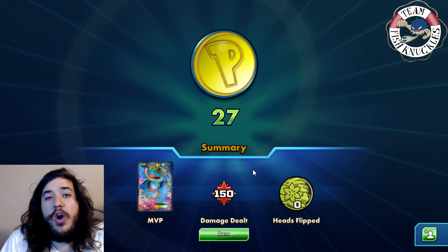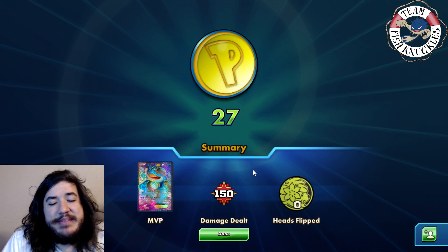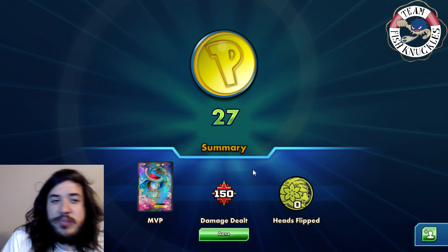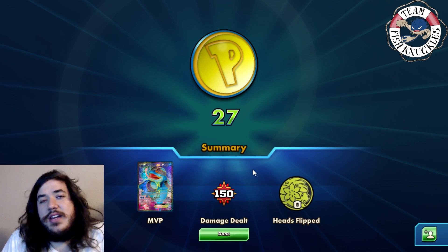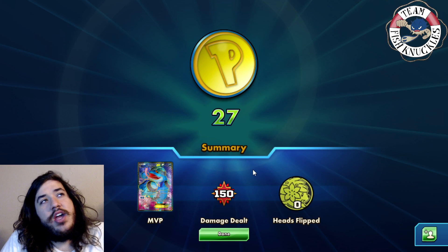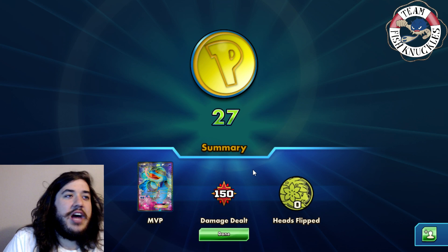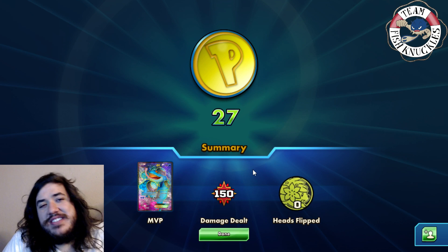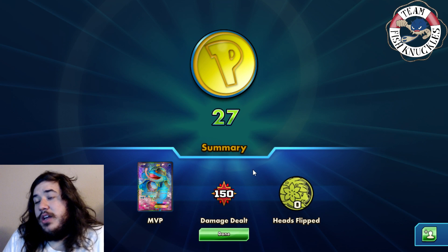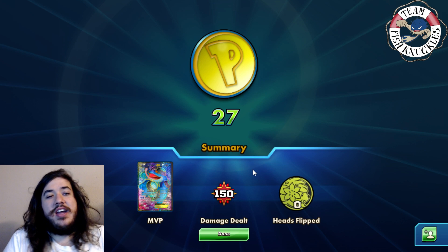There we go guys — Seismitoad Seviper Poison Barb deck. Most opponents will concede once they're under the Toad lock because playing against Seismitoad is never fun, but it is a very good deck to play. It may start struggling in the new format with Zoroark-GX's Trade ability, and Gardevoir decks running Comfey. Trevenant is a scary matchup but the Giratina promo helps. Grant said Giratina makes the Trevenant matchup good. Thanks for watching, have a great Thursday!